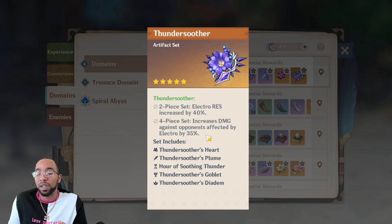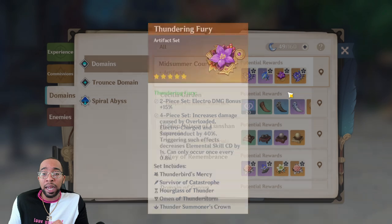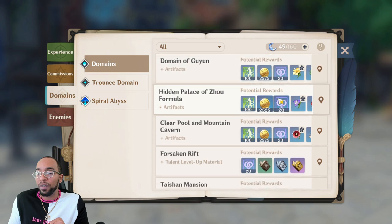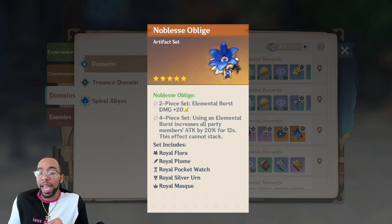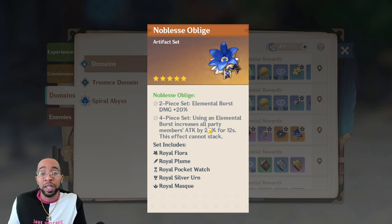Thunder Soother is really good if you're not going to be doing any elemental reactions — if you're just going to be whacking people with Keqing and not doing reactions, Thunder Soother might be the way. But if you want a more general build, two-piece Thundering Fury and two-piece Gladiator is going to be really good. Sometimes the best build is going to be two-piece of whatever elemental bonus damage you are and then something like Noblesse Oblige, which gives you 20% elemental burst damage.